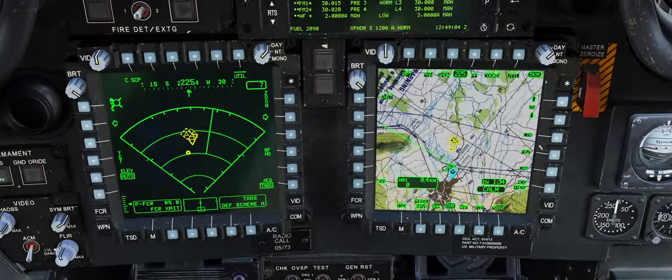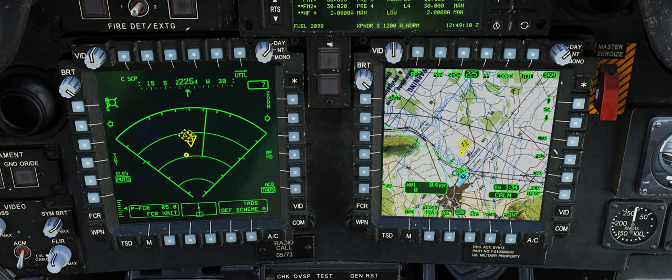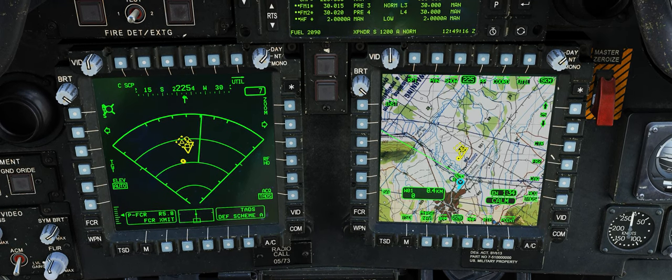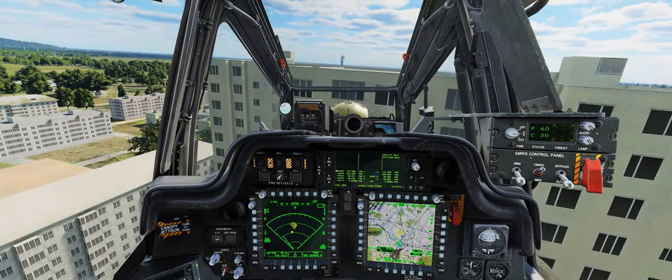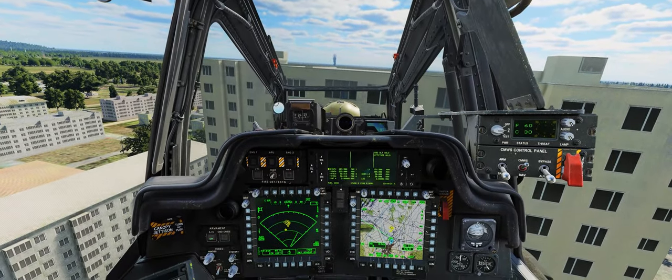Não apenas isso, o computador do Apache consegue diferenciar o tipo de veículo, priorizar a ordem de alvo de acordo com o nível de ameaça para o seu helicóptero e também posicioná-los no mapa. Também podemos compartilhar essas informações com outros helicópteros por Datalink, mas isso fica para um próximo vídeo. Neste aqui eu vou ensinar como operar o FCR e disparar mísseis Hellfire guiado a radar, tudo na posição do piloto.